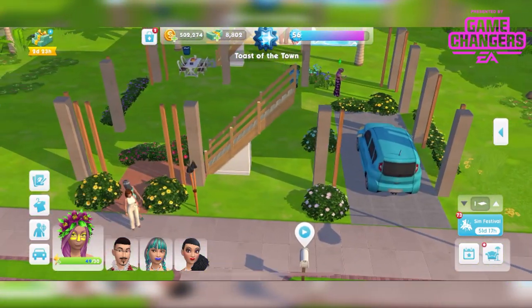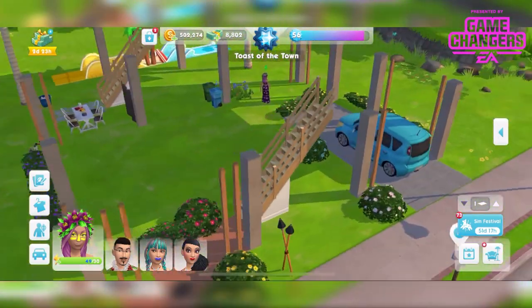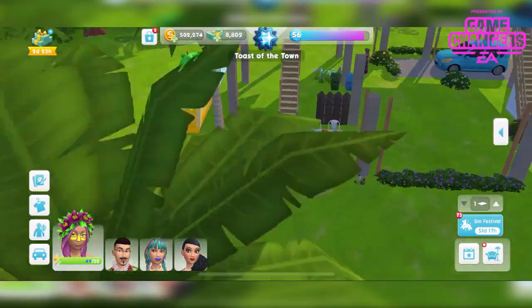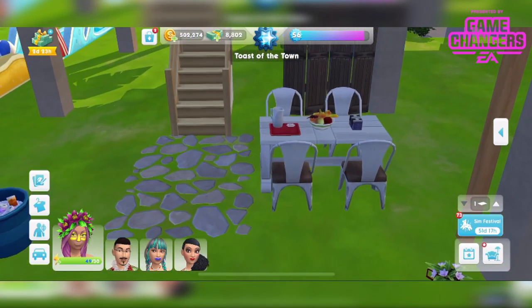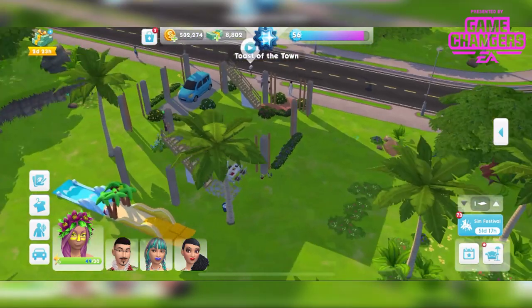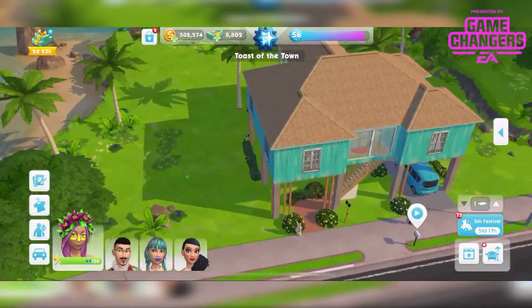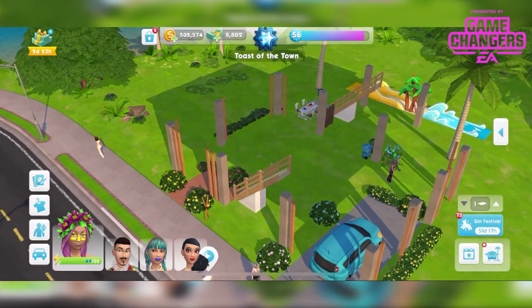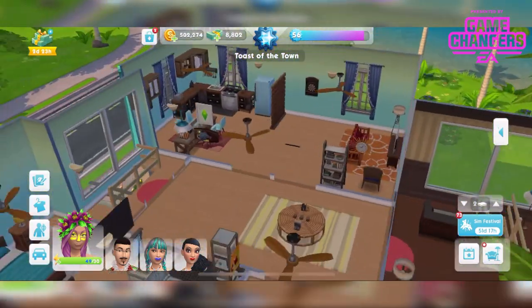There are some nice flowers, a lovely area underneath, stairs leading up, a nice little seating area — very summer themed, very Nalani. Some palm trees outside, and then on the main floor of the house — the only floor you can live in.